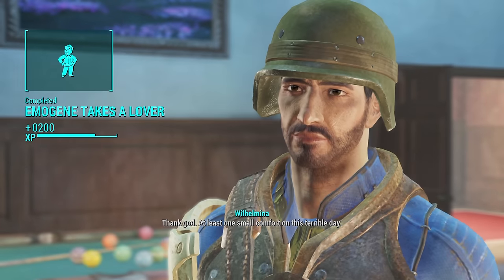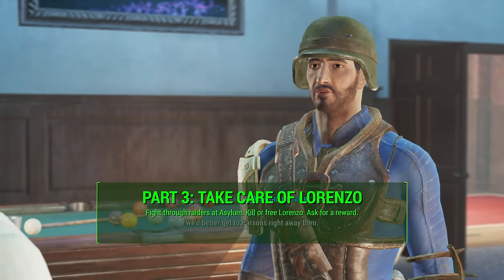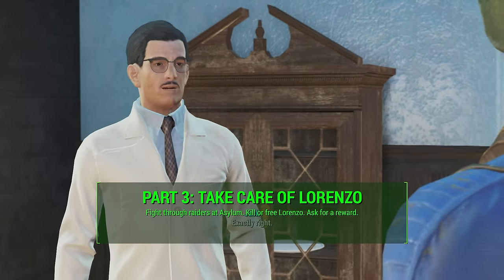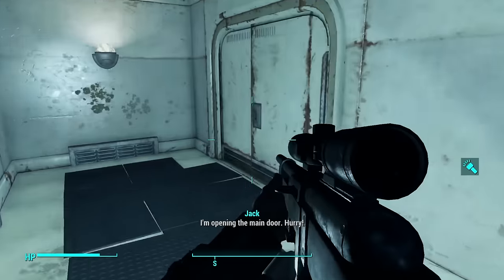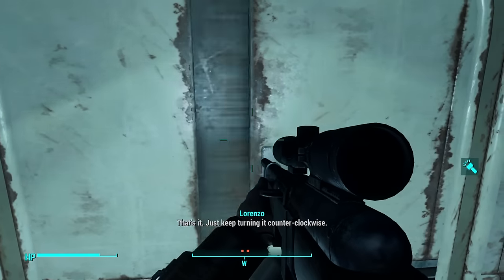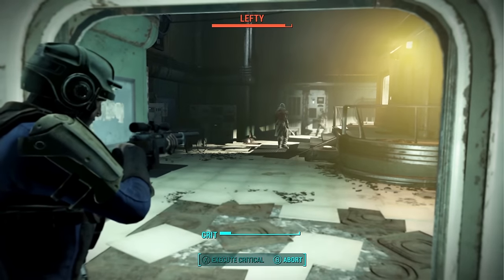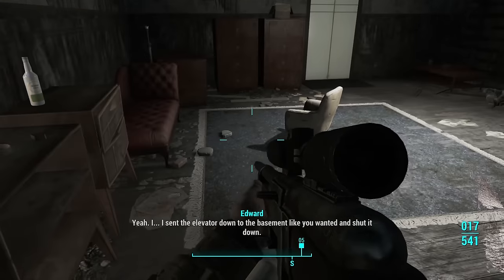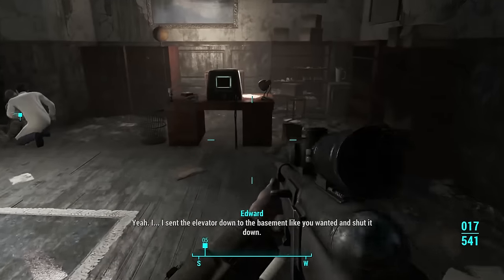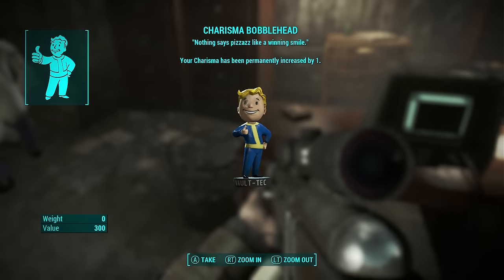Once you've taken care of Emma Gene, return to Jack and he'll reward you with some experience and introduce you to Part 3: taking care of Lorenzo, Jack's father, who has some kind of crazy superpowers. You return to Parsons Insane Asylum and fight through a ton of raiders. The only real challenge is Lefty at the very bottom. Also, before you head to the basement, there is a Charisma bobblehead in the room where Edward is down and Jack is helping him — don't forget to grab it.